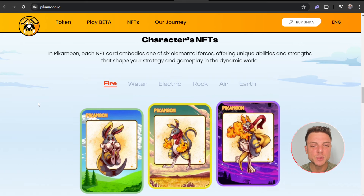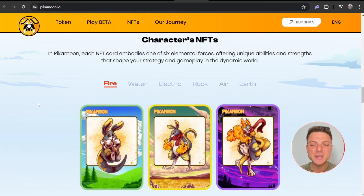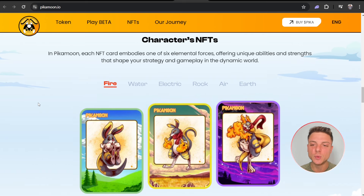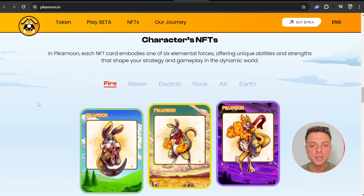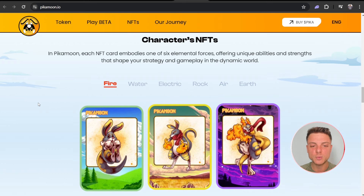Moving on to character NFTs — in PeekaMoon, each NFT card embodies one of the six elemental forces, offering unique abilities and strengths that shape your strategy and gameplay in the dynamic world.